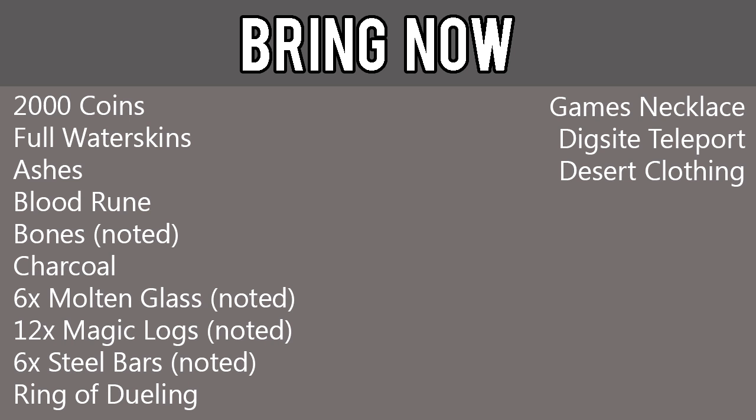For the first portion of the quest, be sure to bring the 2,000 coins, water skins, ashes, blood rune, bones, charcoal, molten glass, magic logs, steel bars, ring of dueling, games necklace, dig site teleport, and desert clothing.